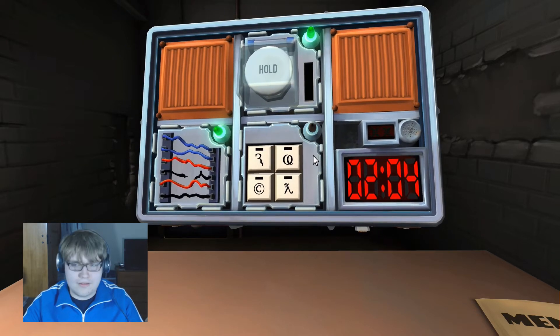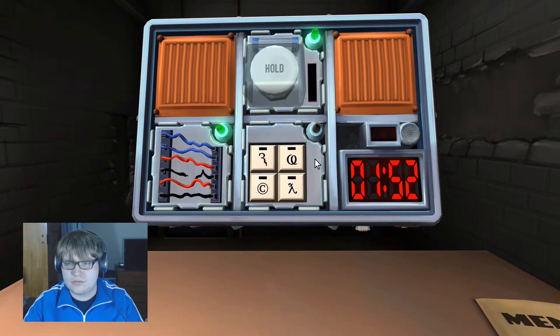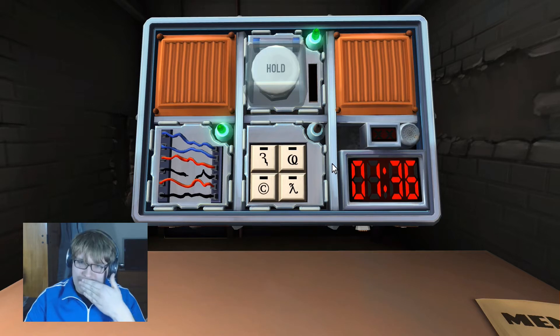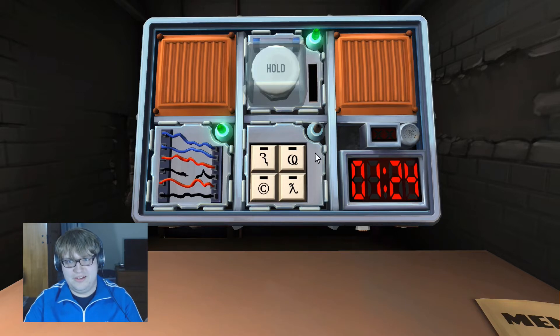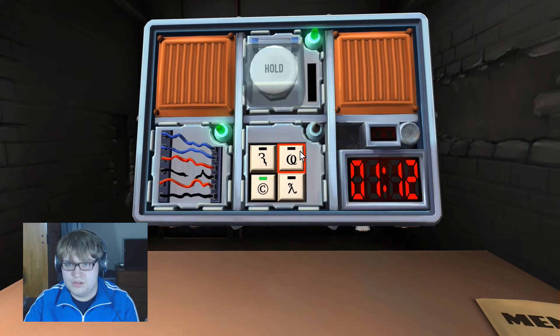Is there a little dot in the middle of that O? No, it's like a circle with a little hook in it — like a curly Q. One minute and 33 seconds left. Push the copyright symbol, then the vine thing — the O with the curly Q — then the R with the lightning bolt, then the lambda. Done!